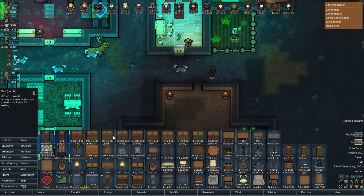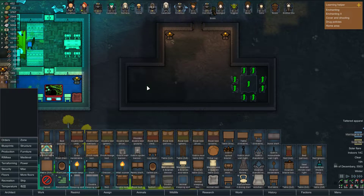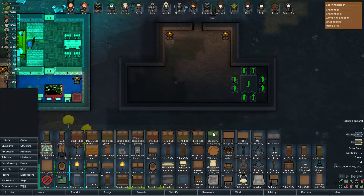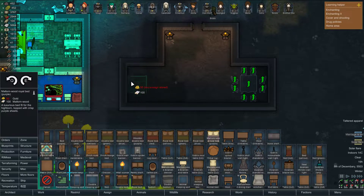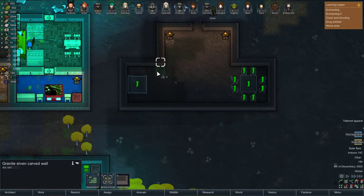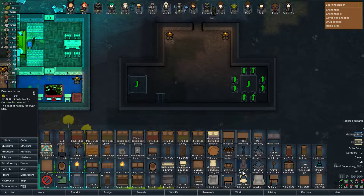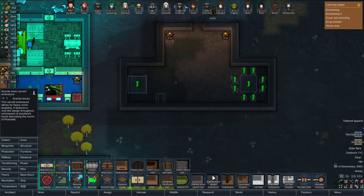Let's go with a purple double royal bed — I could make this in jade, but I don't have enough jade. Maloran wood again — I really like Maloran wood as a material in this. We're actually gonna do this. A granite embrasure here, double Maloran wood door going in here.